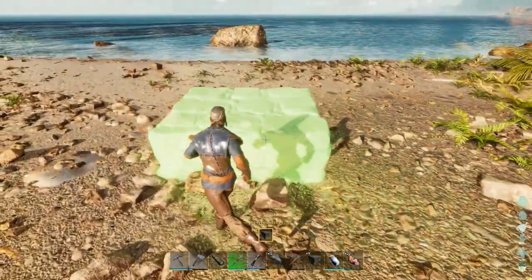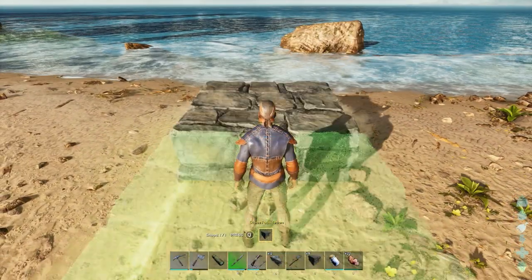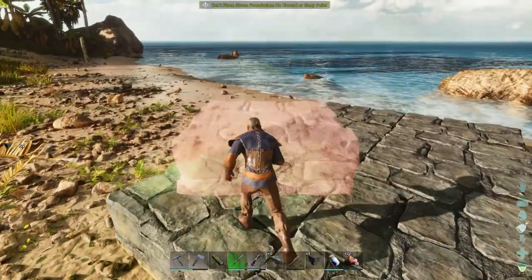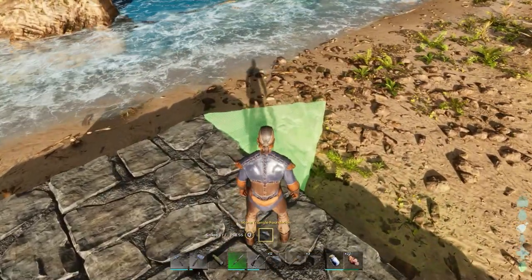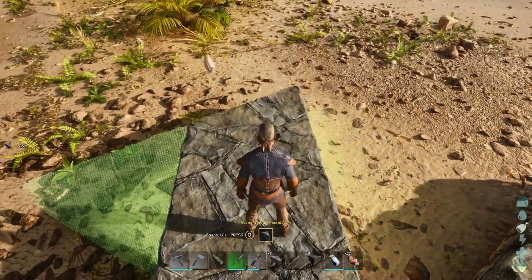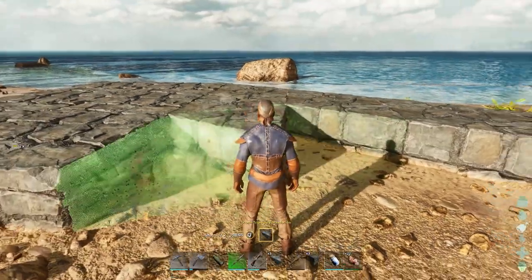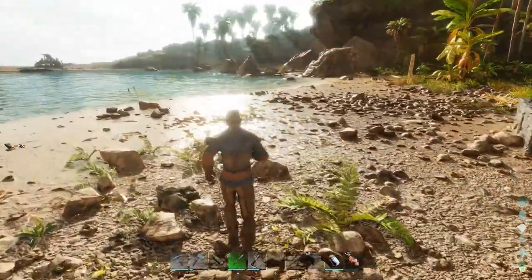It's important that we get the foundations right. We're going to start with six foundations and I'm going to use that rock at the back there just as a guide, because I know that's kind of like the halfway point of this little peninsula on the horseshoe of Herbie Island. We've got six there and we're going to use triangle foundations now. I want to come out seven at the back and five at the front.